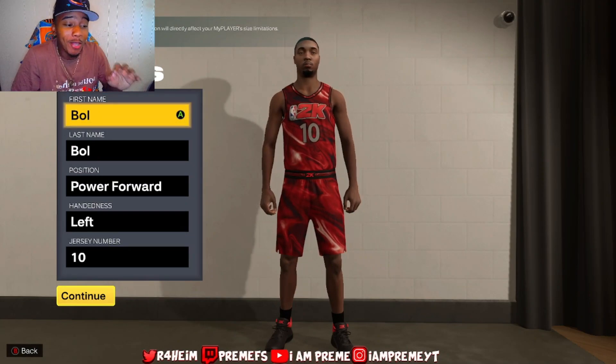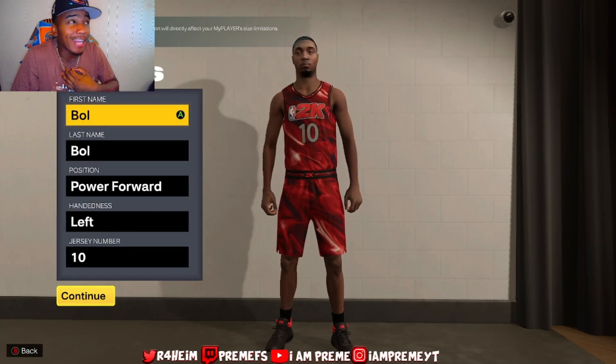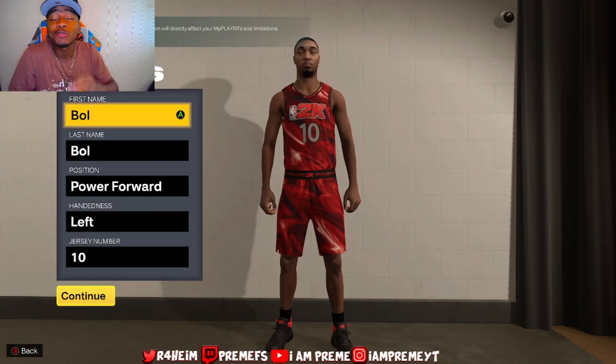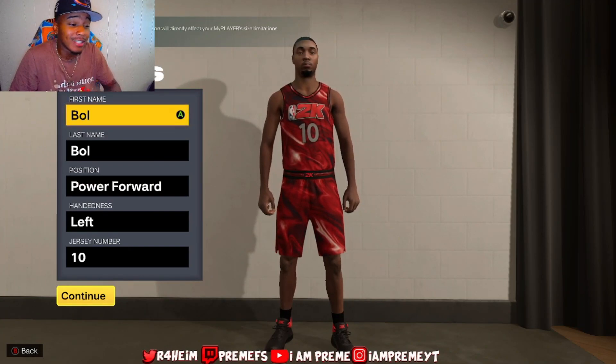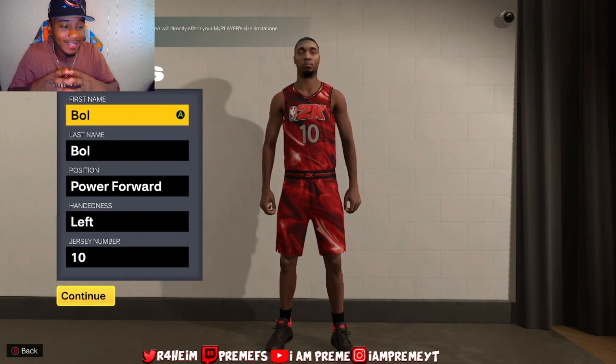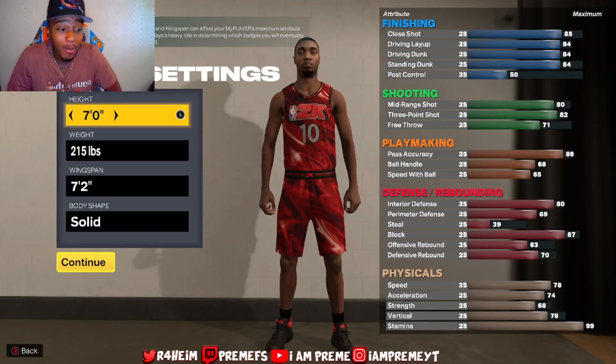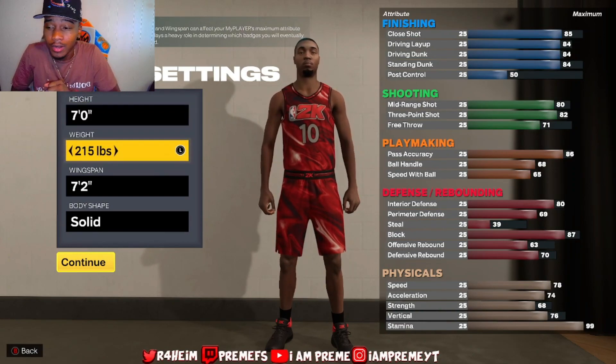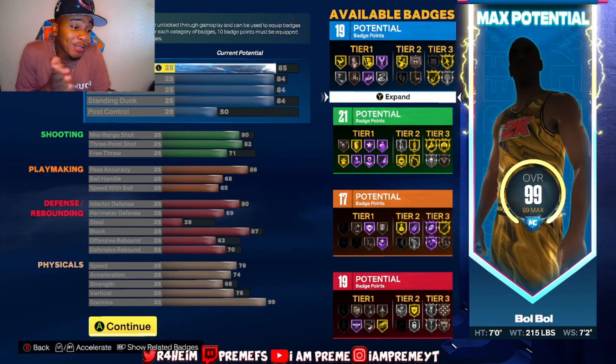This is a build that I have not personally seen yet, and hopefully I can put y'all on some game real quick. I've had some trial and error with this build about twice, but this is my third time trying to perfect it, and I think I finally did it. We're gonna make this build a power forward, seven feet tall, 215 pounds — that is the lowest weight as a power forward — and seven-two wingspan.